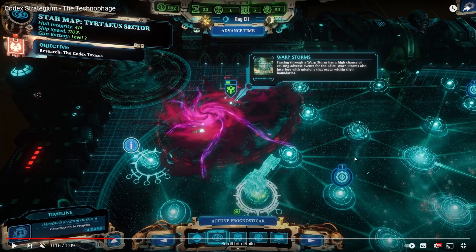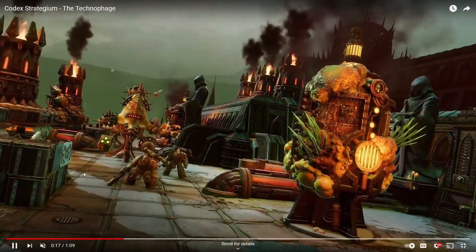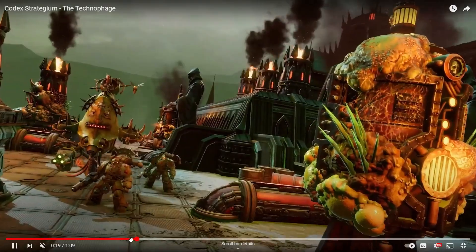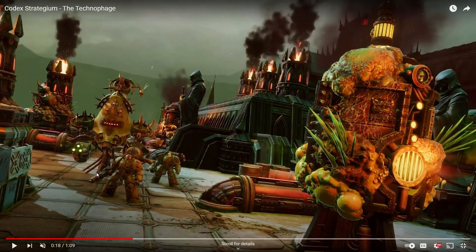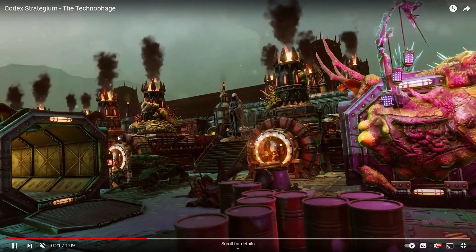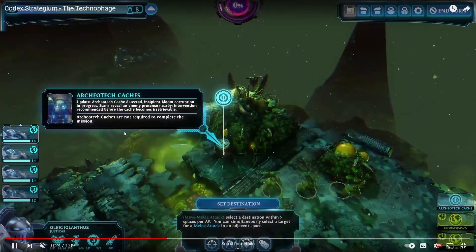We've got new symbols, and passing through a warp storm has new problems and hazards. It's the same game but with different problems. You can see some of the more enhanced units and there are different guns — more specialist weapons. It could be more dangerous than before. I can't wait for that.